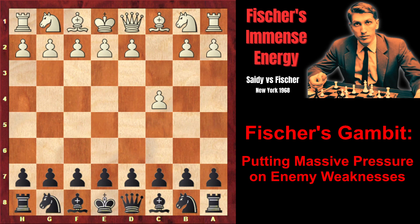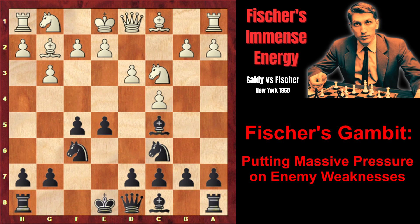Fischer's opponent, Sadie, played the English opening c4, and Fischer chose one of the most aggressive ways of playing against the English: knight c3, knight c6, g3, f5, bishop g2, knight f6, d3, and bishop c5. The bishop is very actively placed on c5, attacking the f2 pawn.